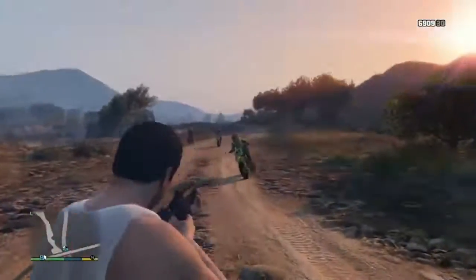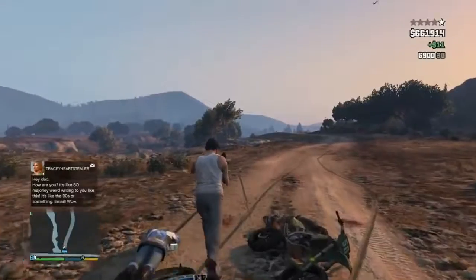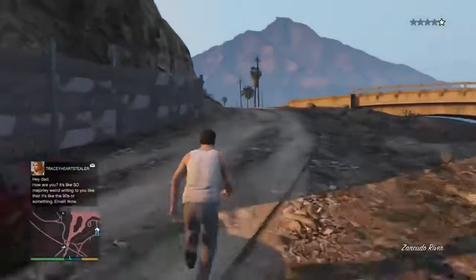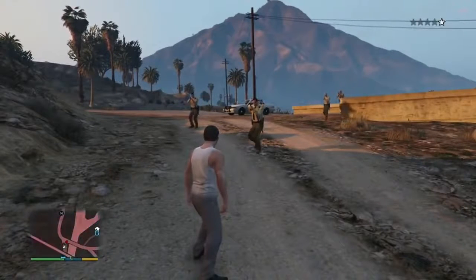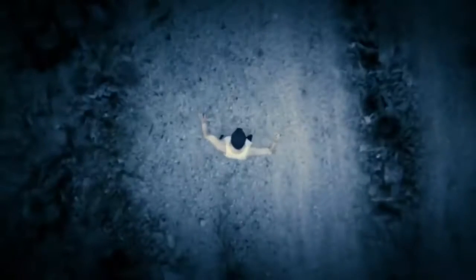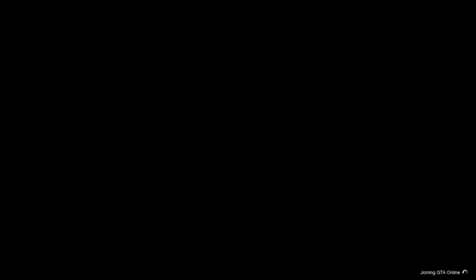Once you've set up story mode and online and closed your app, load back into story mode. Swap to Michael and get a one-star wanted level — you can do this by stealing a couple of cars or beating up pedestrians. When the cops come and go to arrest you and you put your hands up, as soon as you put your hands up go to Pause, Online, Play GTA Online, go to an invite-only session. As soon as you load up in the clouds, go up to your dashboard and disconnect your internet.